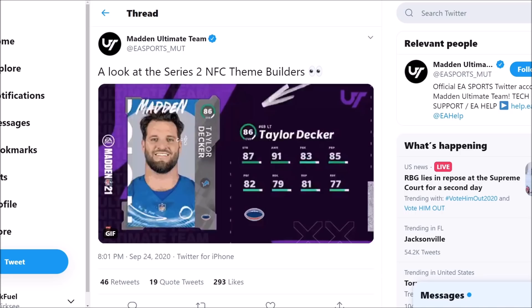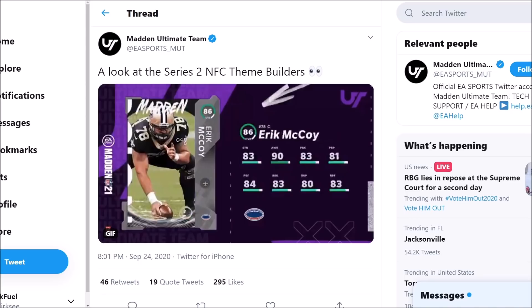Taylor Decker with 87 strength, 83 pass block, looks like 79 run block — really not that great when it comes to linemen. Eric McCoy: 83 strength, 83 run blocking, and 83 pass block. I do expect there to be, hopefully, a solo challenge to get one of these cards for free — we'll see.